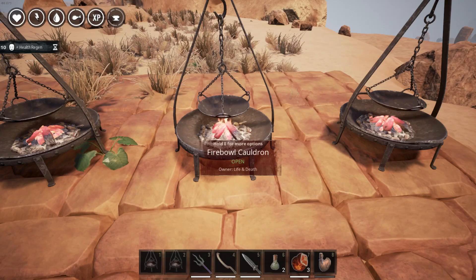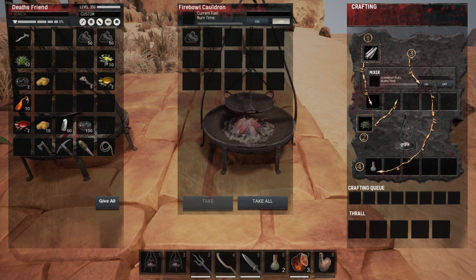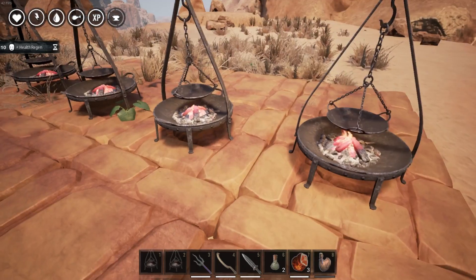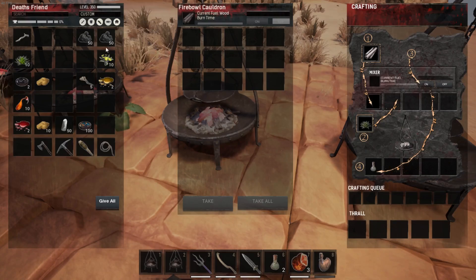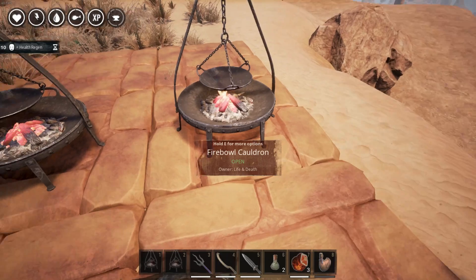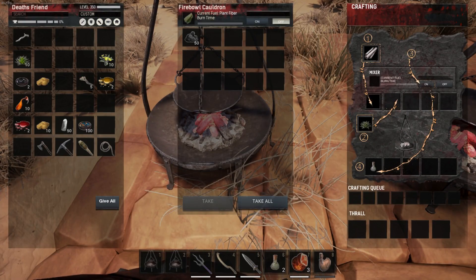The next best fuel is coal. Coal has a burn time of 32 seconds. It might not seem like a lot but in a stack it's an enormous amount. Let's go ahead, top off these cauldrons, and start on recipes.